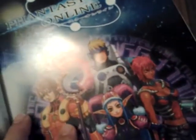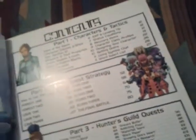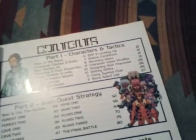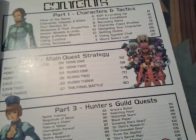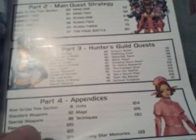You've got the characters and tactics, your main quest and strategy, your hunters and guild quests, and appendices.